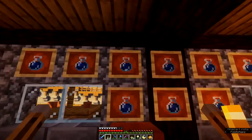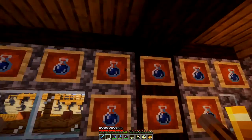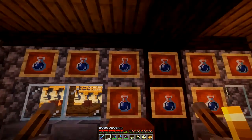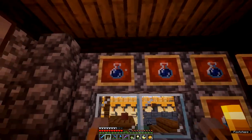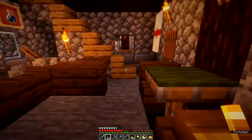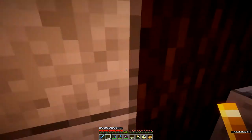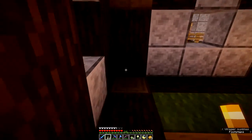We've got all these bottles on the wall. What I'll do is I'll probably get different brews and potions in these, and I'll name-tag them so you can have gin and tonics and champagne and all sorts of things like that.